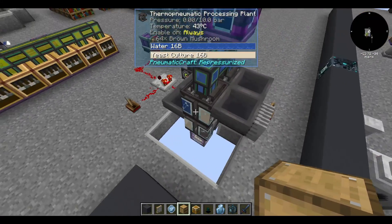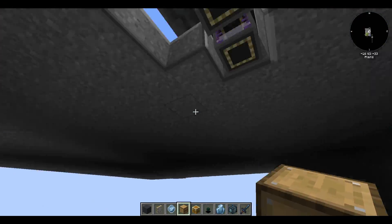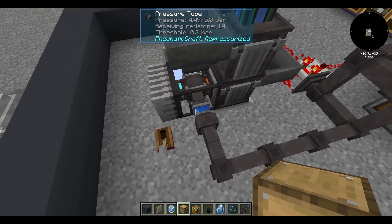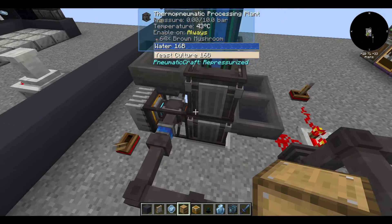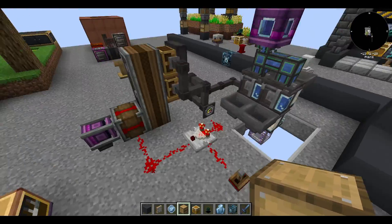The last thing I'll talk about is the Pneumaticraft way of doing this. You can absolutely forego the early biodiesel if you want to just automate it for a higher rate later — it's also a little easier to set the Pneumaticraft stuff up. For one, you don't require ever-burning air. Here I have a demonstration of an ethanol producing setup. I don't have vegetable oil set up but it's just a pressurized thermo pneumatic processing plant, so don't worry about the complexity on that one.